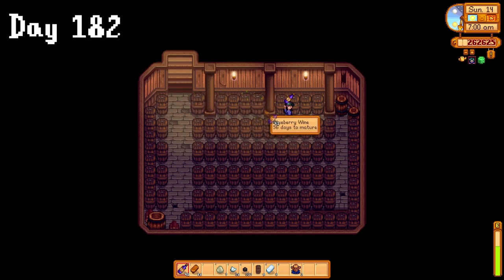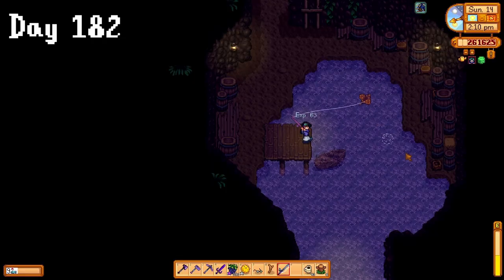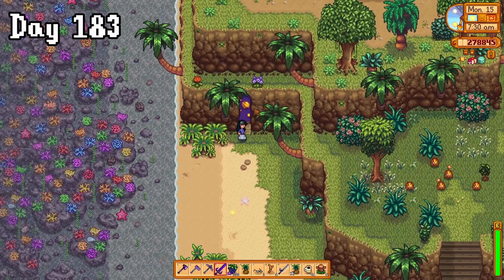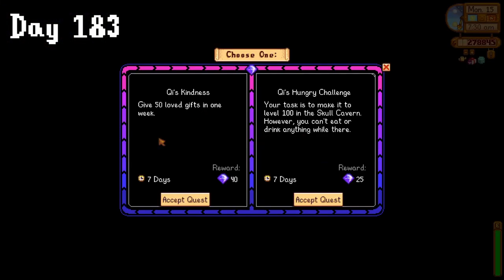On day 182, I started ageing some wine, and then cleared up the area outside the restored shed before heading to Ginger Island to catch the remaining tropical fish for Willy's quest, because at least we can complete that one. On day 183, I did a walk of shame back to Mr. Key's walnut room to pick up a new challenge, since we suck at Junimo Kart. I accepted the one where you have to get to floor 100 in Skull Caverns without eating or drinking whilst there.